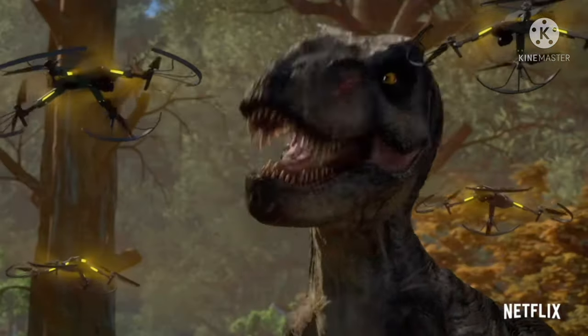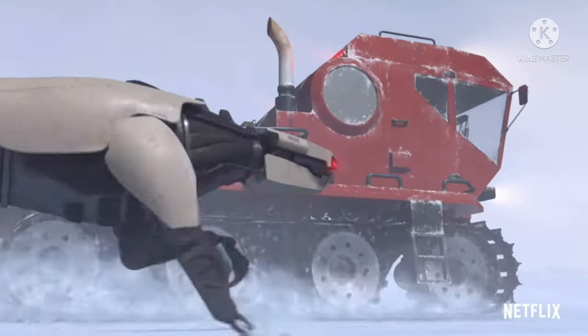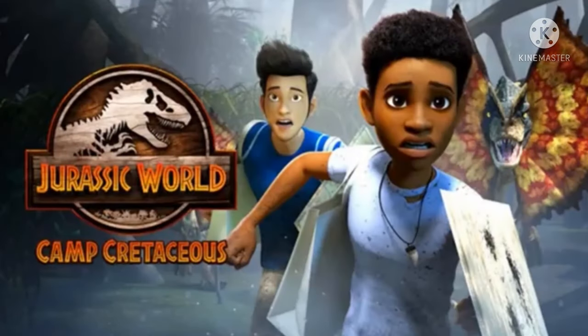I had heard a rumor about this a while ago but didn't want to set expectations too high because it wasn't confirmed. But now with both this new image that we will show in just a second, as well as information from people who got to see the Season 4 premiere a little bit early — which I didn't want to go into because it's kind of spoiling a lot — we're going to start off by looking at this new image of the Dilophosaurus. Actually, two Dilophosaurus along with Kenji and Darius running away from them — oh my god, it looks so good.